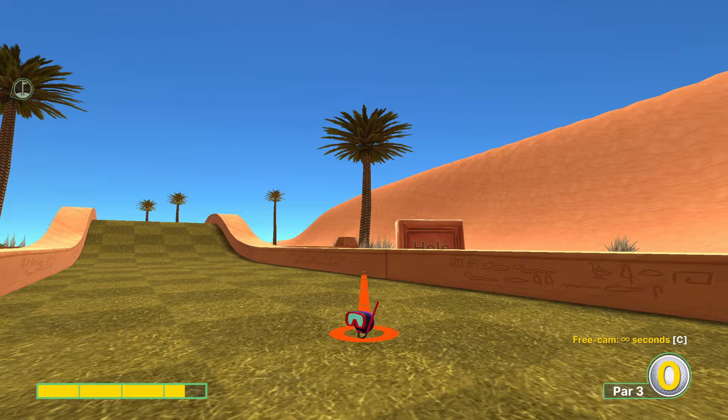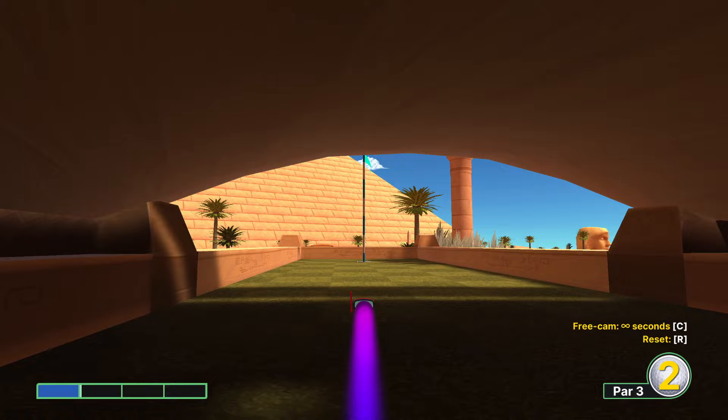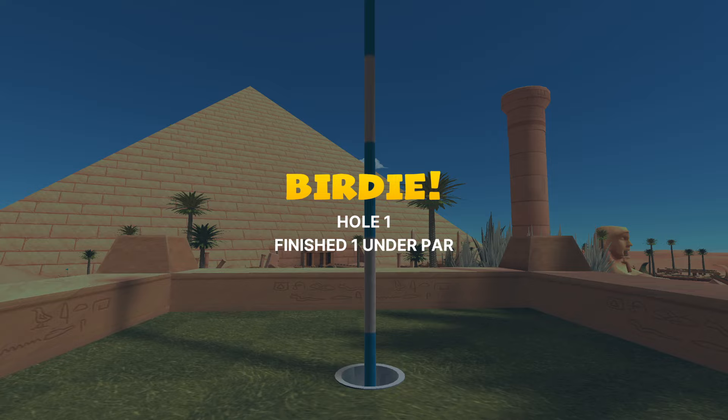Hole number one: go ahead and aim at this palm tree at three and a half power, kind of anywhere on it - it's not a very specific shot. We can't really get close to a hole in one as of yet, so we will go ahead and get a very simple, very safe first shot with just over one power directed at the flag pin for an easy two.